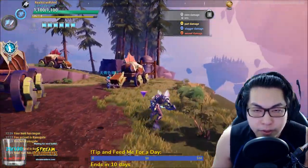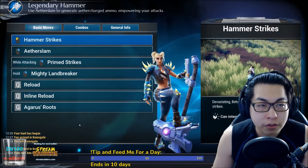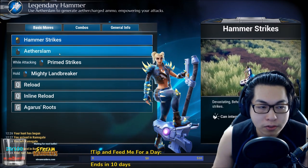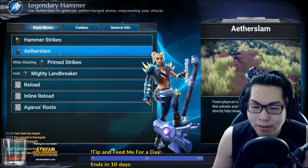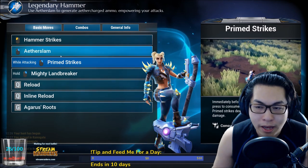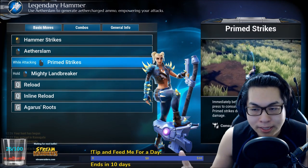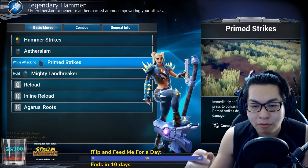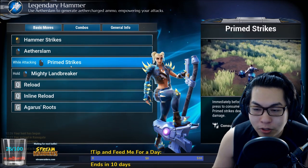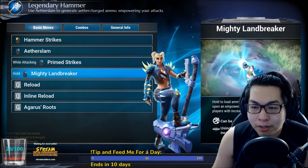When you start off with the hammer, we're gonna access the move list. The hammer is a very interesting weapon and it requires a bit of effort. Your light attacks are all your hammer strikes. Your heavy attack is called a slam. While attacking with your light attacks, if you use your heavy attack before it hits, you end up with something called a prime strike — it deals bonus damage and stagger damage, but it will consume one ammo and some stamina.